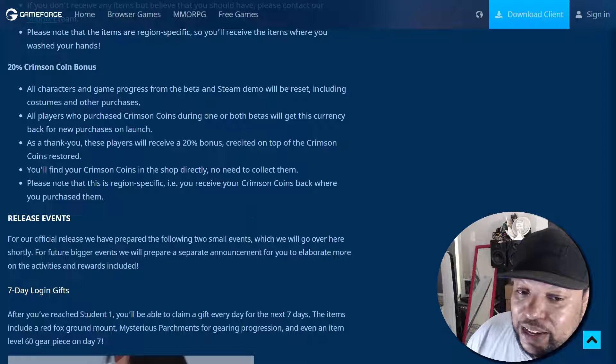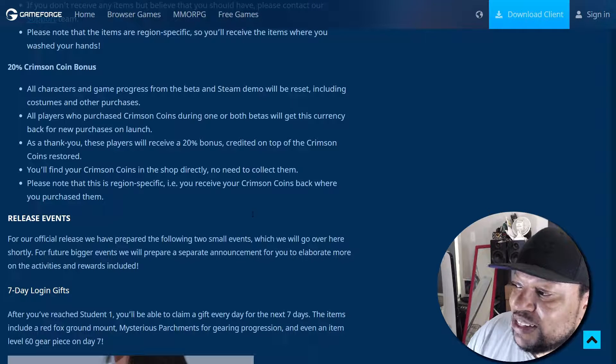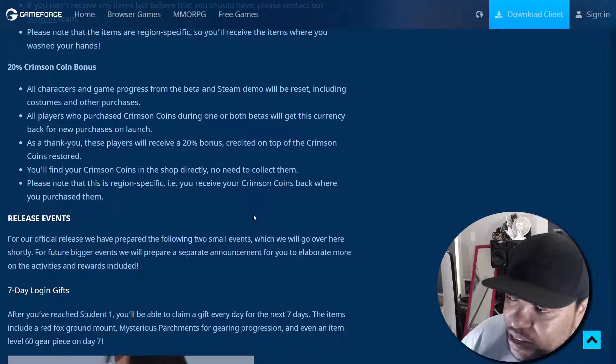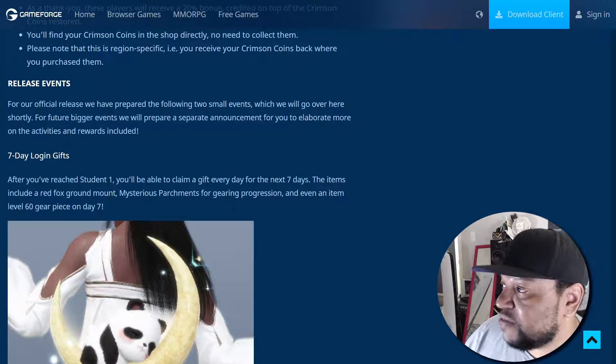It's similar to what they did with Valorant — if you played during the beta and bought their currency, you got that back when the game came out. You'll find your crimson coins in the shop directly, no need to collect them. Note this is region specific: if you purchased them on EU, you get them on EU; if on NA, you get them on NA for release.